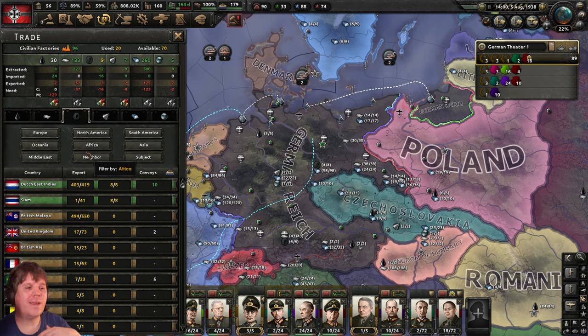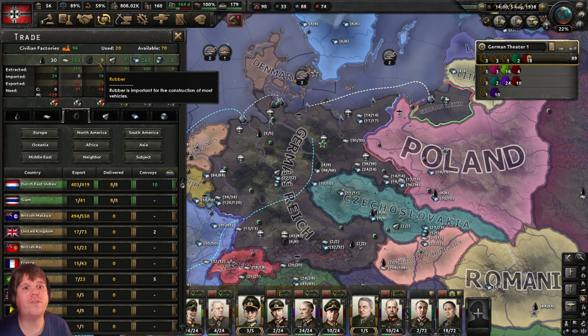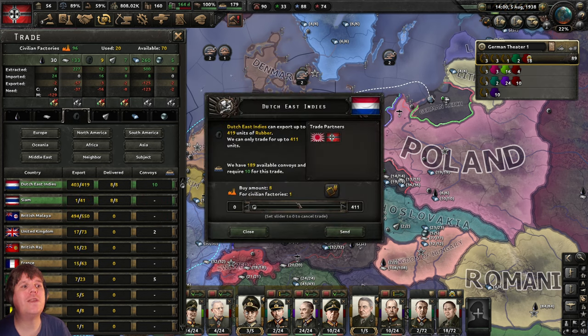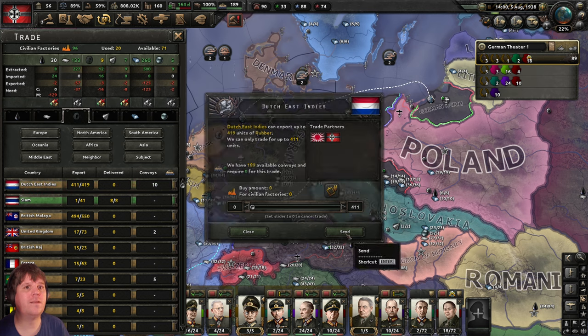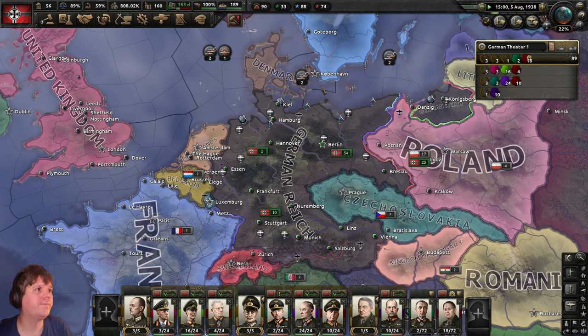Same sort of issue for rubber. Trade is very instant — you can start and stop it literally from one day to the next. There's little reason to say 'we'll produce more aircraft eventually and make use of this rubber' — just start trade at that time and save yourself factory use. Let's come over to the Dutch East Indies, cancel that trade. This will give you exactly the amount you need. Let's send and unpause — everything is in the green now.